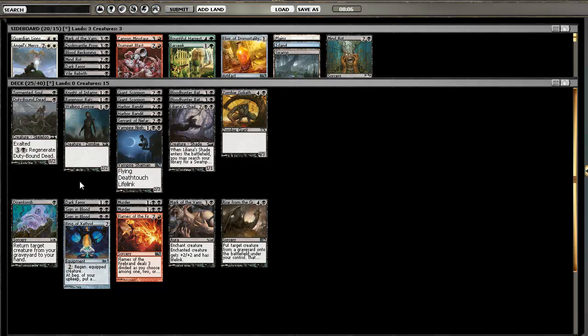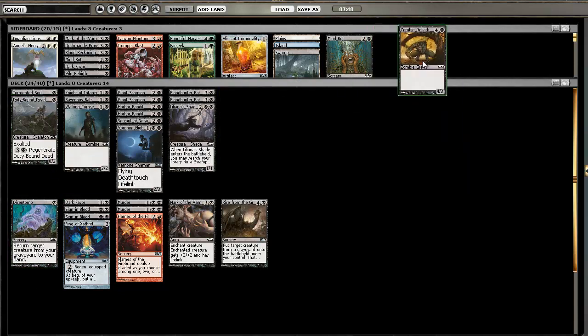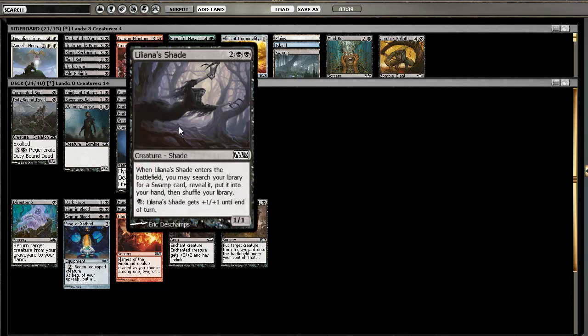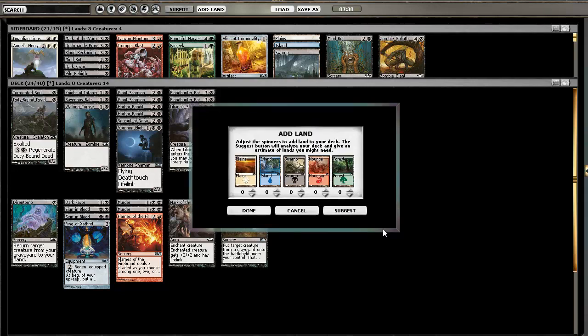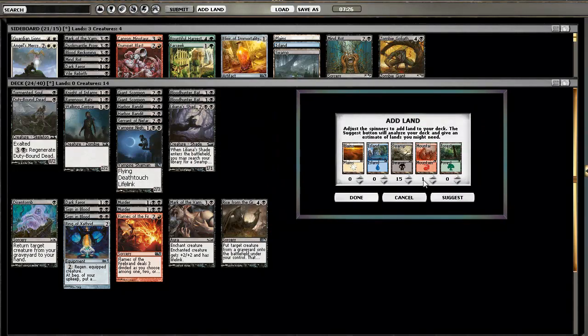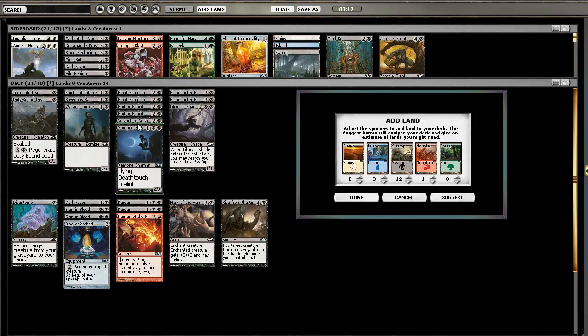I don't know how good Disentomb will be. Maybe it's just take out Zombie Goliath and play 16 lands. We have two Cyanbloods and Liliana Shade at four. I'm okay with that - let's try that. 15 lands, one mountain. I think I want three islands because I really do want to draw the island. I can go two mountains, 11 swamps - we're pretty much guaranteed to get double black.